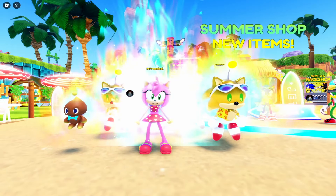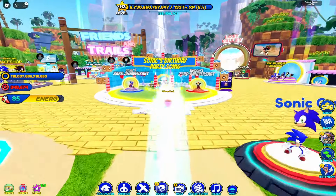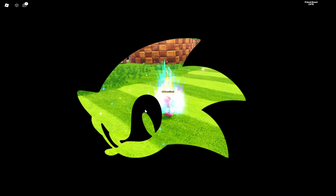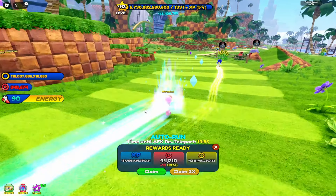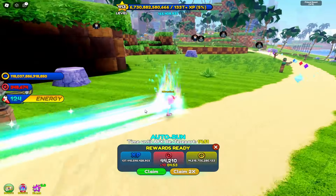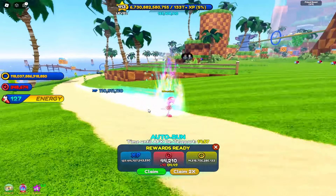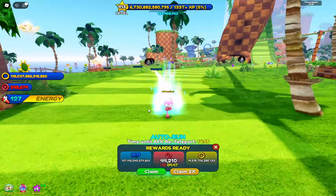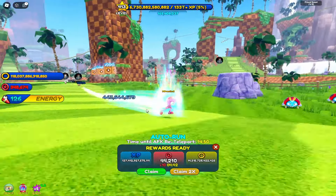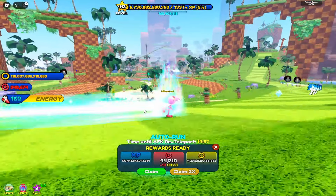So why hoverboard in auto run? I'll show you on screen. As you can see, I'm going to hoverboard in the normal intended way — it's simple, just having your character running around. The reason folks use auto run for their character skins is to level them up. When you have a full team of star six fast friends, they give you additional step XP which speeds up the process of leveling up a character.